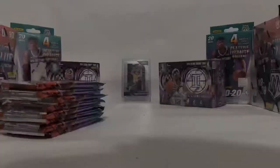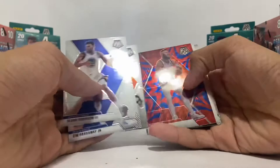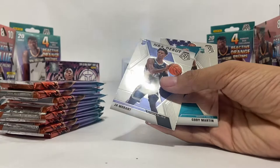Starting off the second pack, I got a Glenn Robinson, Tim Hardaway Jr., Ricky Rubio, Aaron Baines, Stefan Marbury — I don't like that guy. Ooh, a Ja Morant! Hold up, let me get the sleeves. Cody Martin and then Vince Carter. Hold up, let me sleeve this Ja Morant real quick.